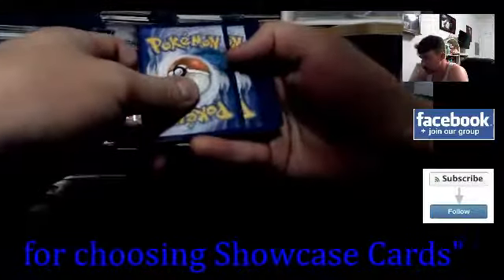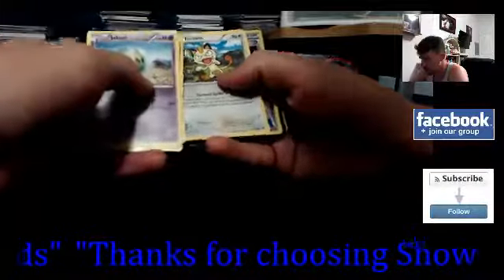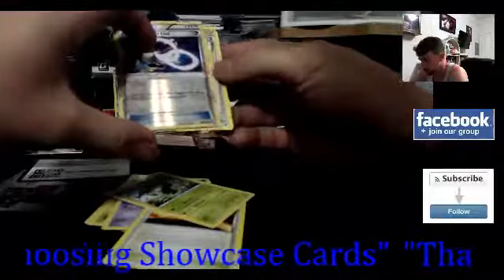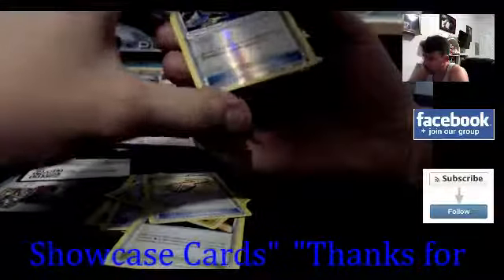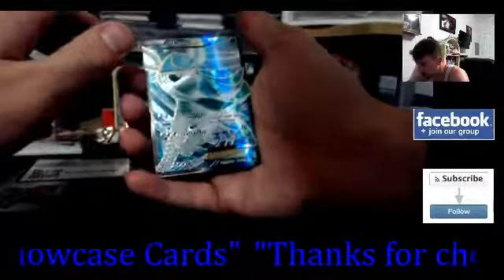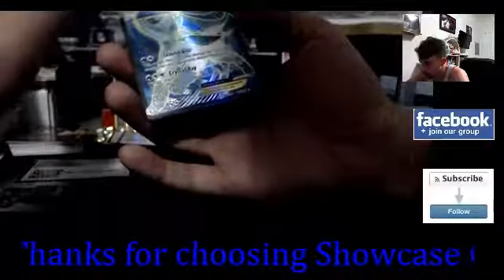Let's just open it normally - Snubbull, Meowth, the Item card, Alakazam... and then - Glaceon EX! Sweet! That is awesome - my first official full art card! That is really cool. Glaceon EX - real nice. Pokemon EX - man, that is real nice. Not a mega or anything, but still really nice.